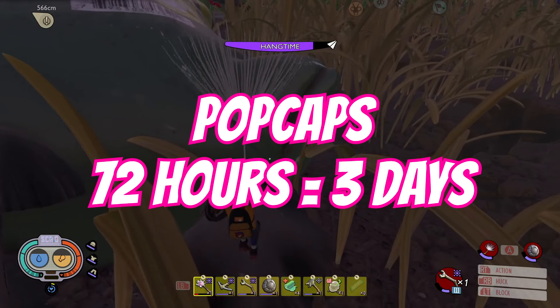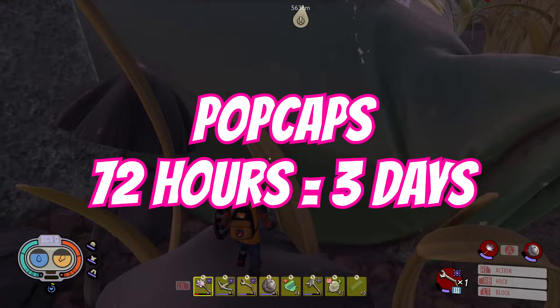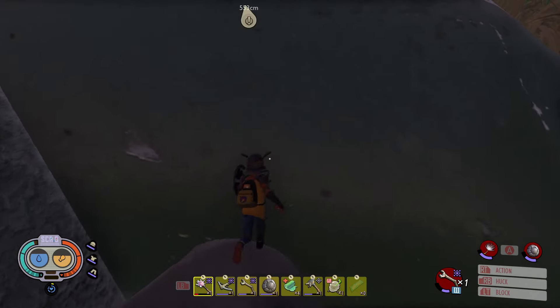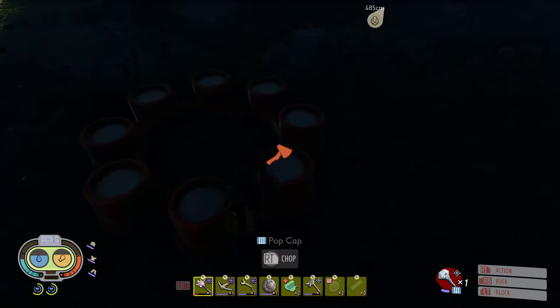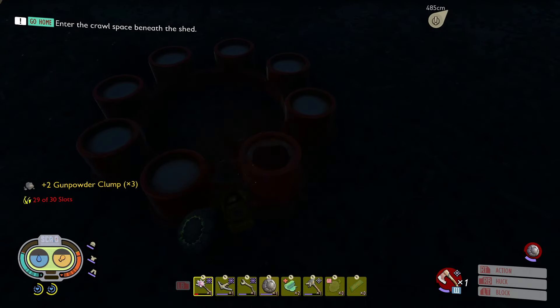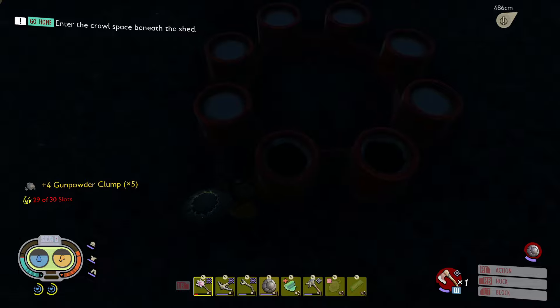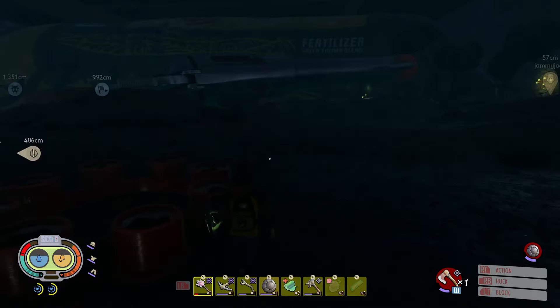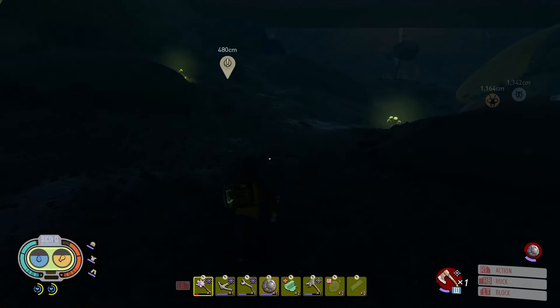Popcaps — the greatest concentration you'll find is by the fertiliser bag, where you fight the first green shield bug as you go into the upper yard. These respawn every 72 hours, aka every 3 days. Not the most necessary resource — the flares are pretty useless — but making bomb arrows will hopefully get a bit easier once you find that sticky key.